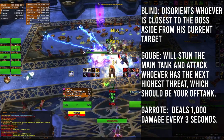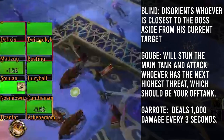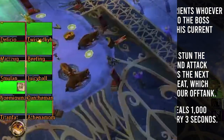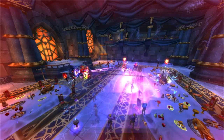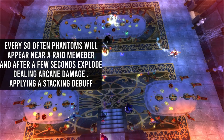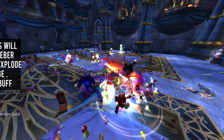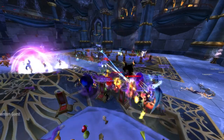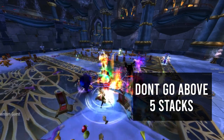During this fight, Moroz will vanish using Blind, Gouge, or Garrote on a target. If someone gets Blinded, make sure to use Dispel Poison to remove the CC right away. The hardest mechanic during this phase that the whole raid will need to be aware of is Dance. Every so often, phantoms will appear around a raid member and after a few seconds explode, dealing arcane damage and applying a stacking debuff that increases overall arcane damage. Make sure to avoid this stacking debuff at all costs. For DPS and healers, you don't want to go above 5 stacks.